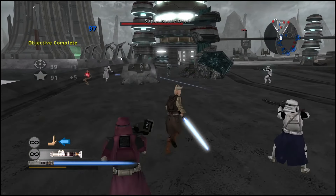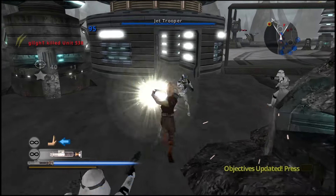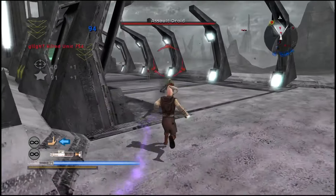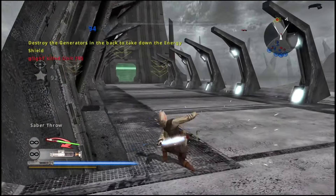Listen up. Before we can begin our assault on the SEP's Energy Collector, we have to penetrate their shield barricade. So load up and move out. Take down the core shield by destroying the generator.